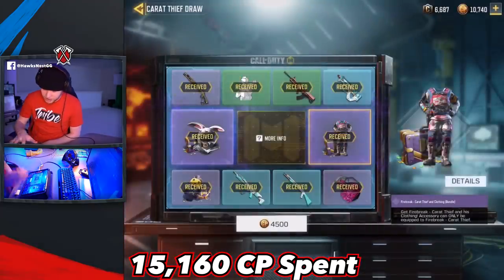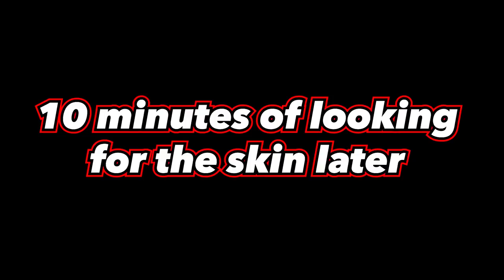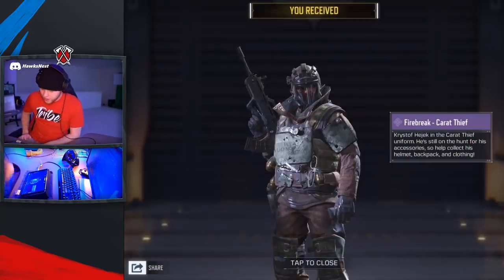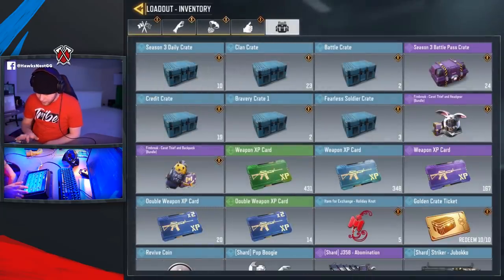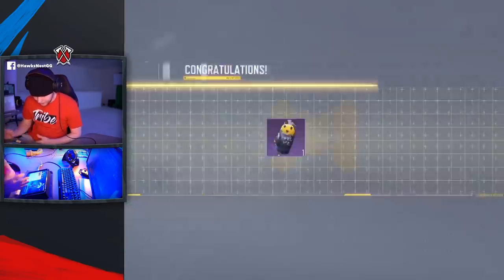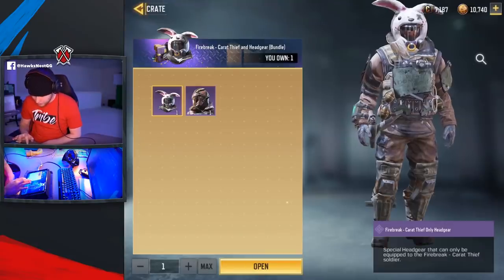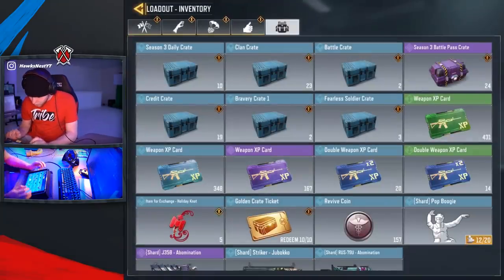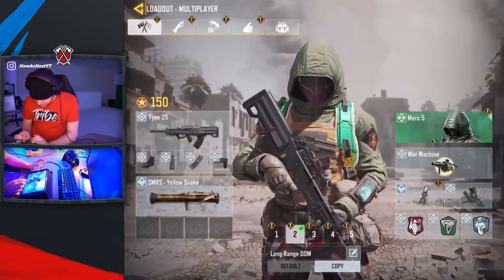Let's go ahead and actually look at the skin and exactly how it works. Oh — so it gives you a bundle and you have to open it. I was confused — you have to go to your inventory and then actually accept it or open it. I guess it gives you a bundle and you have to get the pieces out. That's super confusing. So let's go ahead and open up all this stuff. Now we actually opened it all, which was a really weird way of doing things — that's completely new. So let's go ahead and throw it on and see what it looks like.